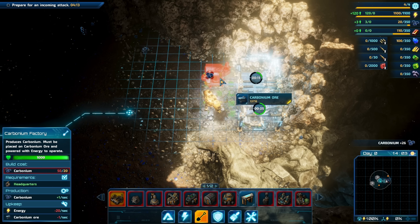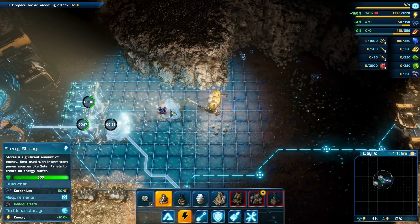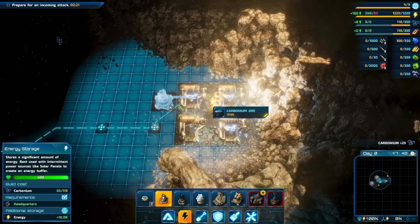Solar panels are only going to be effective for a portion of the day, so I'm going to need to get some storage up and running quickly too. We've got an attack coming in just over three minutes. My hope is that I can get enough built up to protect my HQ and those solar panels. I don't care about these mines — I just want to protect my base and my solar panels. I'm going to totally overbuild my storage because I'm really worried about running out of power during the night.